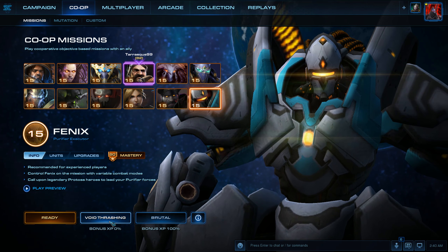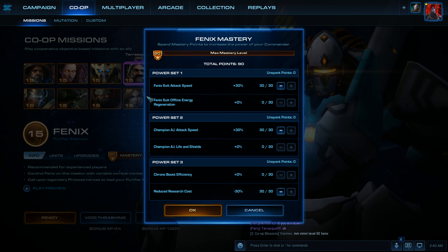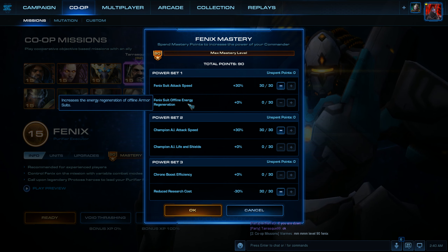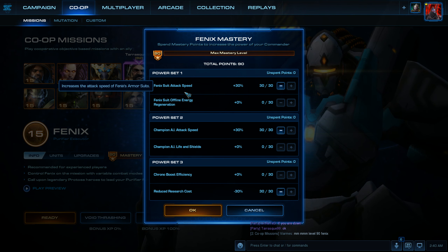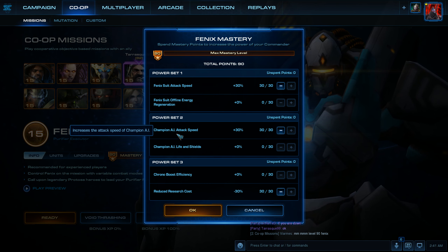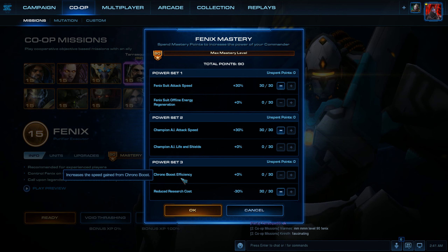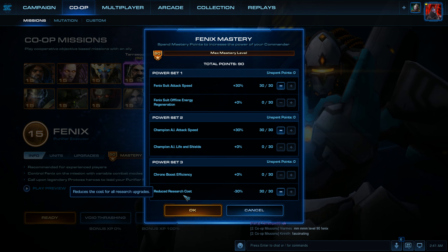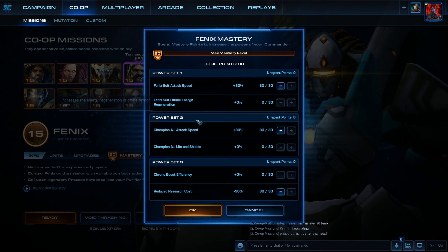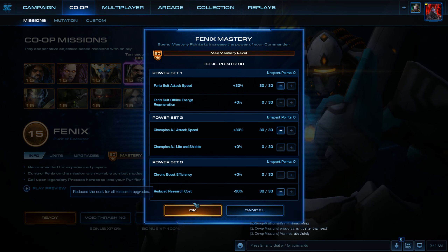We're going to be doing Brutal Difficulty on the Void Thrashing co-op mission. I'll show you guys the skills that Phoenix has. For Power Set 1, you've got Phoenix Suit Attack Speed and Phoenix Suit Offline Energy Regeneration. For Power Set 2, we've got Champion AI Attack Speed and Champion AI Life and Shields. For Power Set 3, we've got Chrono Boost Efficiency and Reduced Research Cost. We're going to use Phoenix Suit Attack Speed, Champion AI Attack Speed, and Reduced Research Cost.